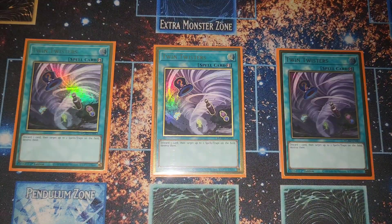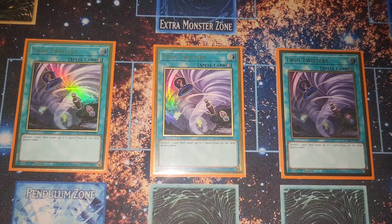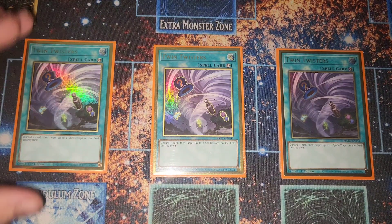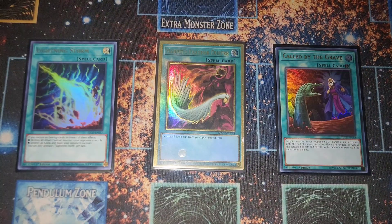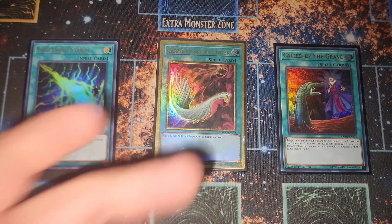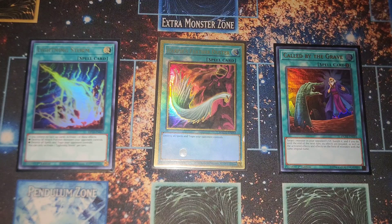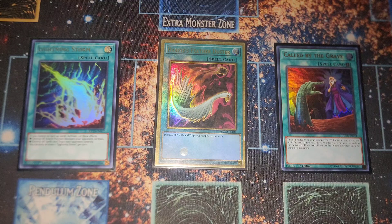Three Twin Twisters in the side — there's still some Skill Drain floating around at three, which comes up every once in a while. It also just hits Mystic Mine, which has been showing up a bit lately. Twin Twister is great. Some power one-offs: one Lightning Storm for back row removal, one Harpie's Feather Duster, and of course the broken Called by the Grave — sided in case we face graveyard-heavy decks or to protect our plays from hand traps.